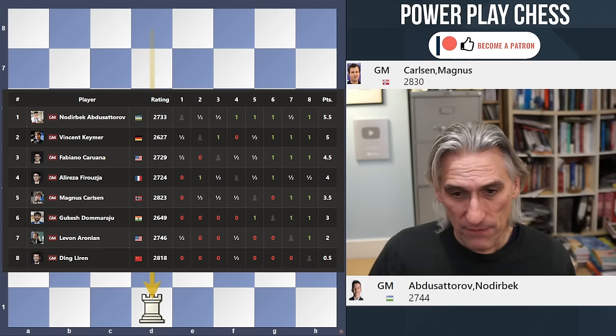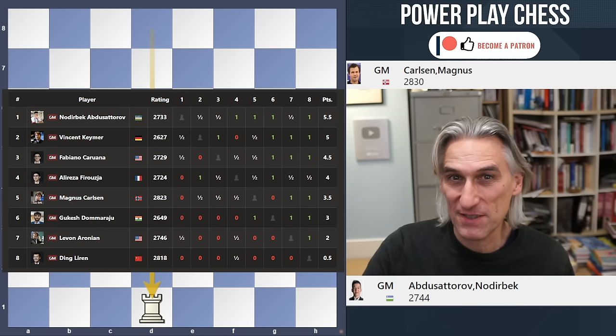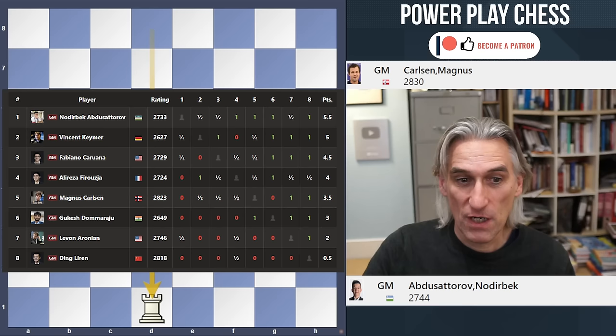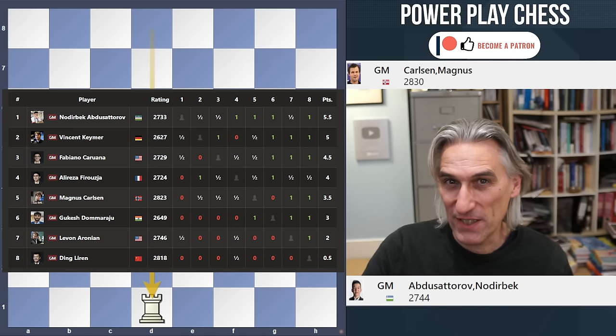No one gets eliminated — that was just to determine the seedings and pairings for the knockout stage. As far as I understand it: Abdusatourov will play Ding, Kaima will play Aronian, Karawana will play Gukesh, and Firuzja will play Carlsen. We're moving into the classical phase, knockout stage, classical time limit. That's when we're really going to see who plays the best at this Fischer Random or freestyle chess.